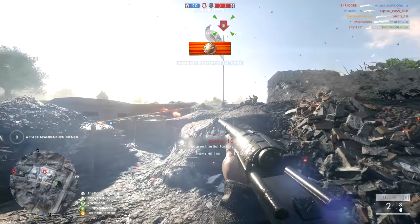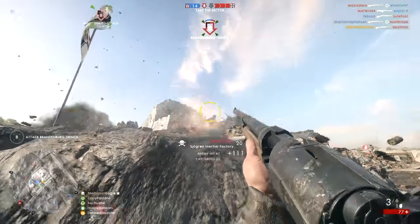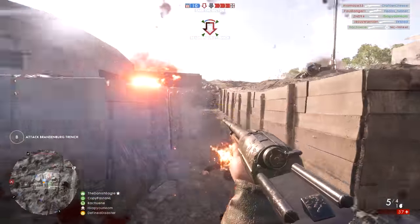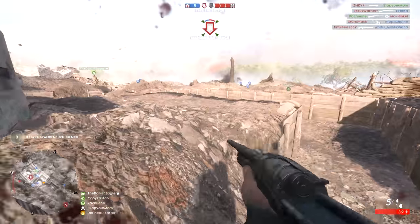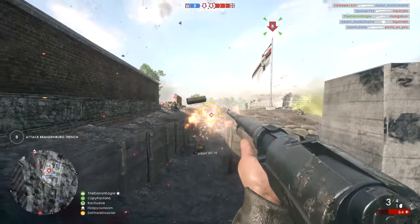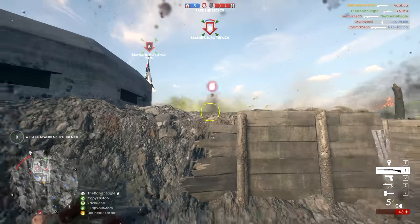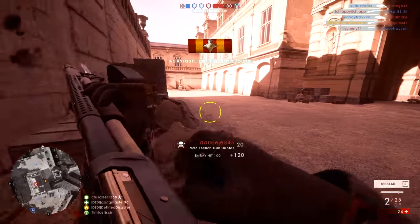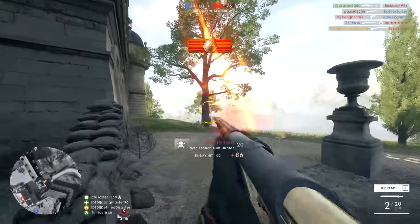With the variants explained, which shotgun is good for what? You generally need to distinguish between two categories: spam-fire shotguns and shotguns for single shots that get you the kill. The M97 Trench Gun and Model 10A are firmly in the one-shot-one-kill category — they come with lower fire rates, higher pellet counts, and therefore a more consistent one-shot-kill range that extends a bit further than the other shotguns.